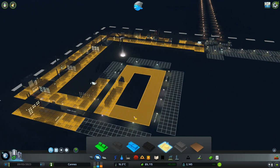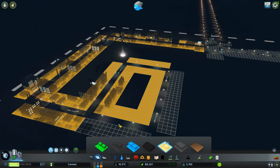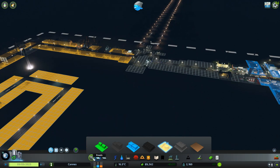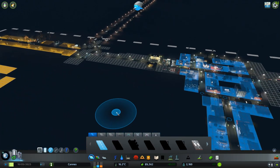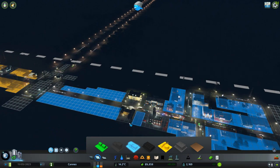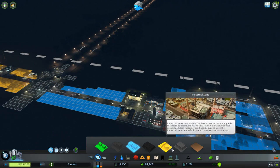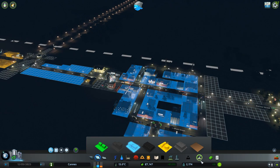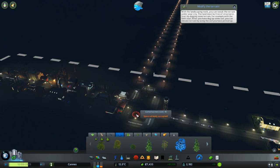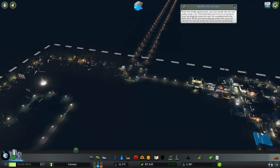Bring a little bit more industry in. Industry right now is higher than commercial. We could go ahead and add some more commercial around the police station and stuff. We'll have some trees - a few trees there. We're not gonna go too crazy.